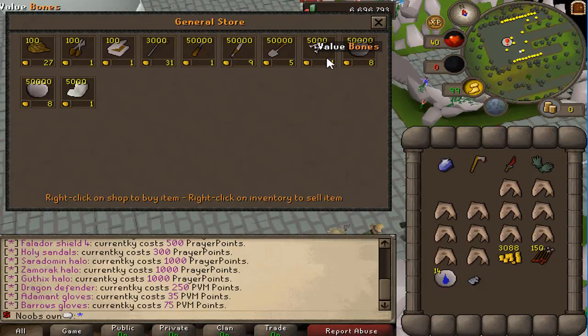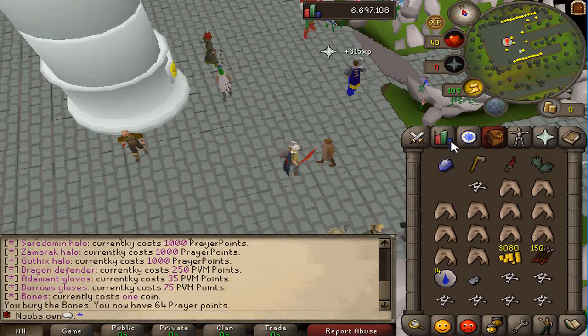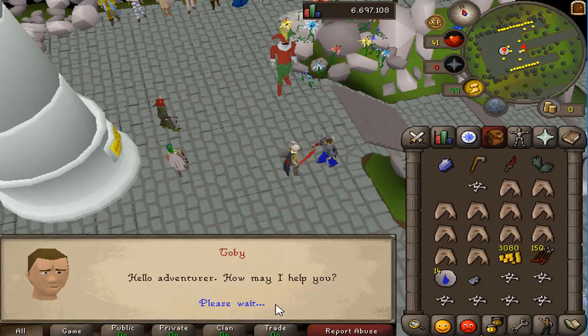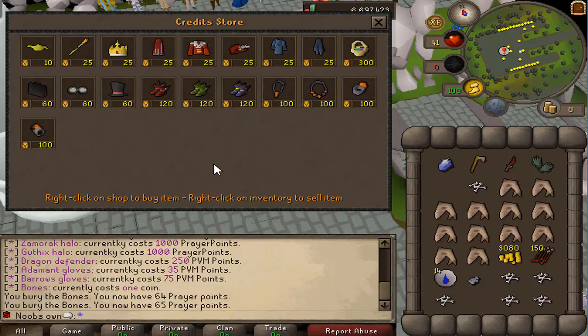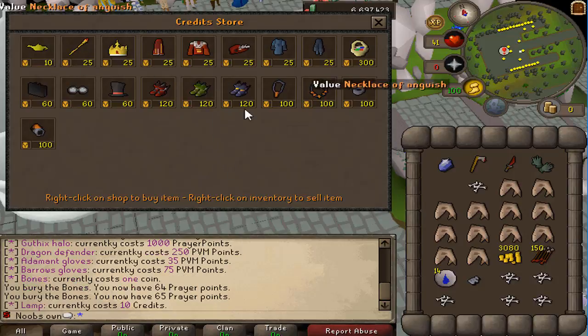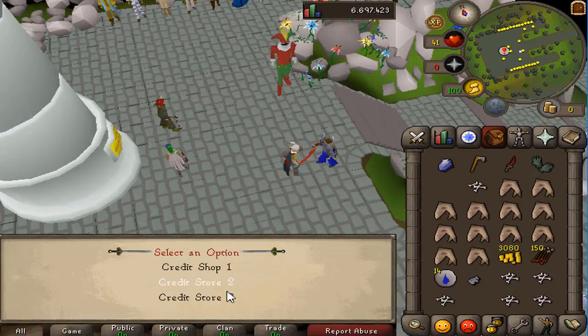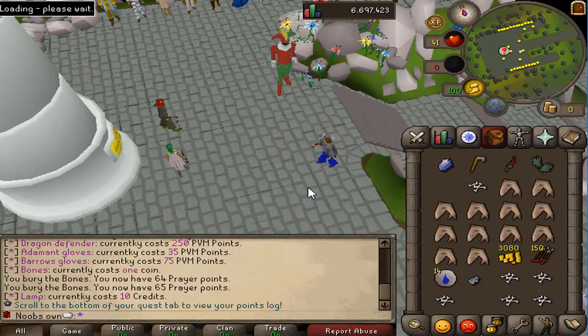There's a general store that sells small things like bones, which can be really useful for training prayer. We also have the donation store — you can look at the credit store, which you fill by donating, and then buy stuff with those credits. Some really nice things available here.